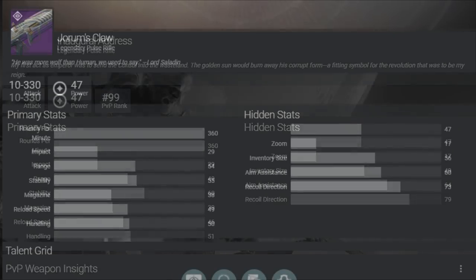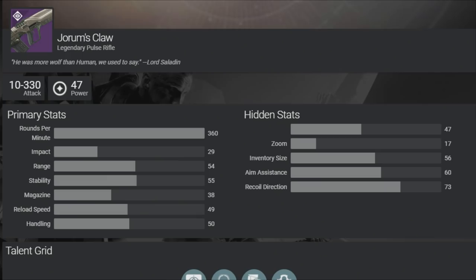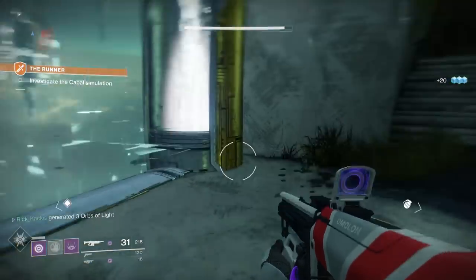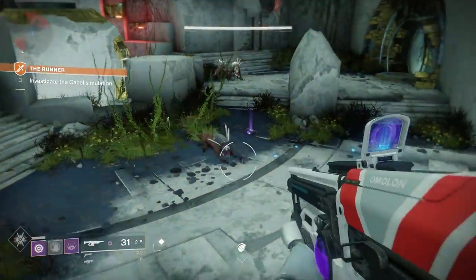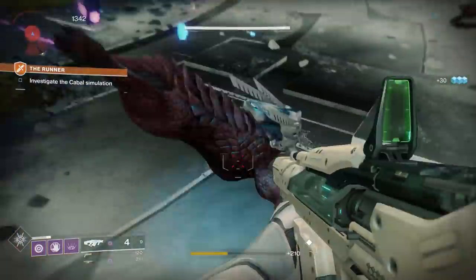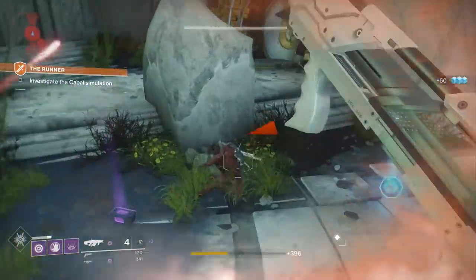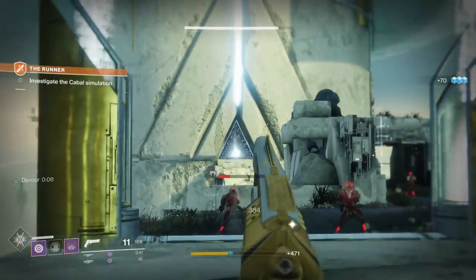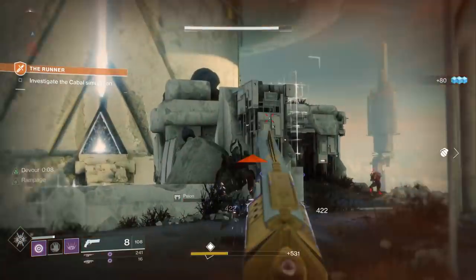So more range and less stability basically equals out. In terms of magazine, reload speed, handling, and aim assist, there's no noticeable difference. In fact, the Inaugural Address is often better in those stats than the Claw, but by very, very small margins. Stats-wise, the Claw just doesn't stand out — not just compared to the Inaugural Address, but compared to its pulse rifle archetype in general. But can it make up for it in its perks?